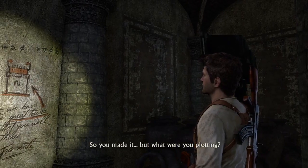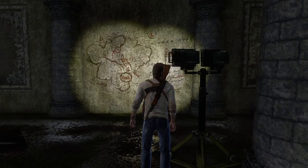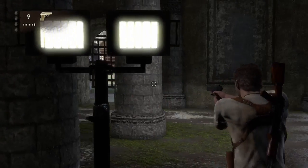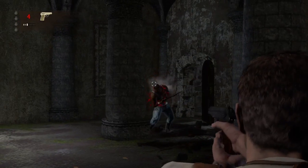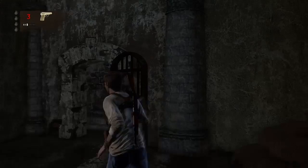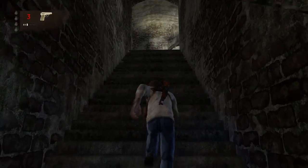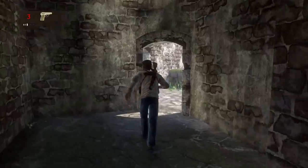So you made it. But what were you plotting? Alright — right as soon as you're done with that, you will get an enemy to fight. It's a shotgun guy, so be careful. Make sure you keep your eyes on him, because he can sneak up on you if you're not looking out for him.